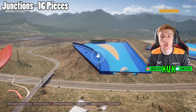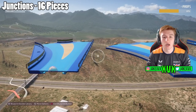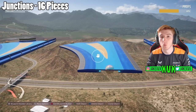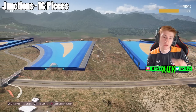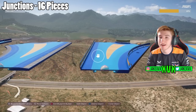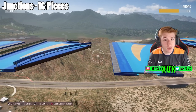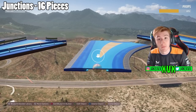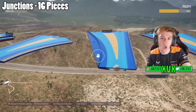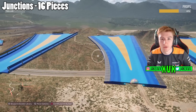The next category is junctions — this is where some of the miscellaneous junctions are. They're quite similar to each other; you'll find the same piece with or without barriers. So the Y junctions and T junctions are available in this category both with and without barriers. If your track is in the sky you can have the barriers on, but if your track is at ground level you can have no barriers so you can drive off the Hot Wheels track onto the mainland.